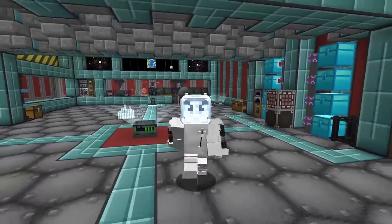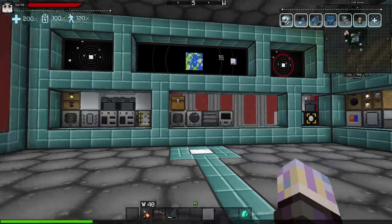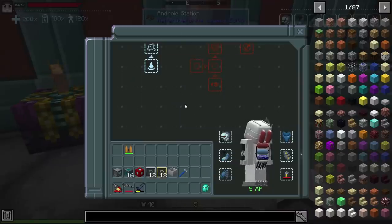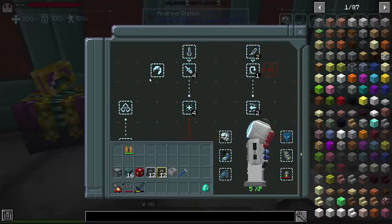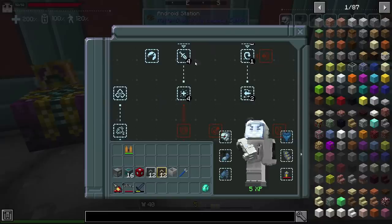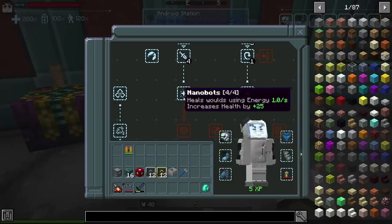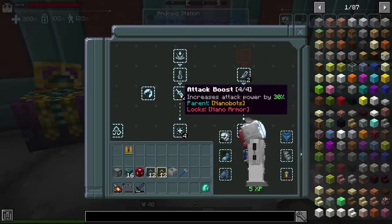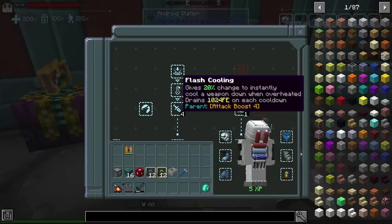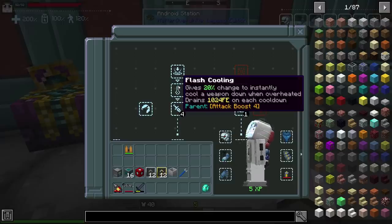I'm having a great one, so let's get back to this pack. In between episodes I grabbed a whole bunch of levels out of this, just kept running Polymer. I grabbed the last two levels in Nanobots, the Attack Boost — four levels of that gives 30% more damage with family weapons — then Flash Cooling, which gives a chance to automatically cool down 20% when you overheat a weapon.